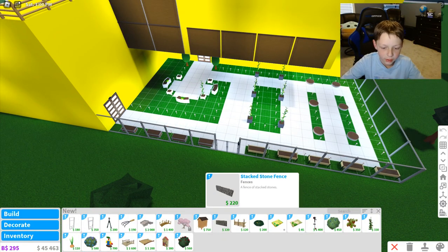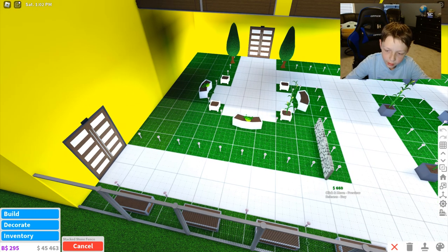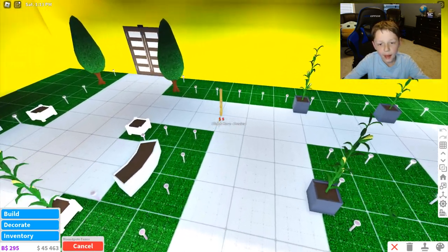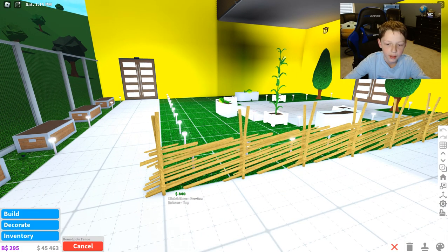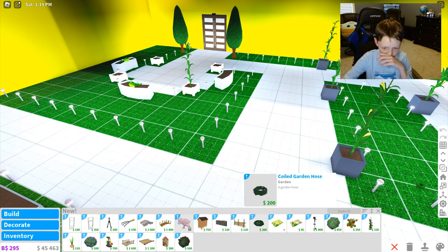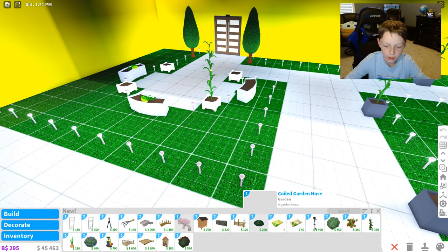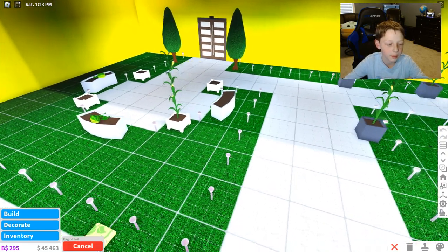Then we have these stacked stone fences, which are a new type of fence. They're stone and they look pretty good. And then we have the round pole fence, which is kind of made of broken wood — it doesn't look very good, but it is pretty cool. And then we have a garden hose, a coiled garden hose. We have a bag of spores. So this is a very big garden update.